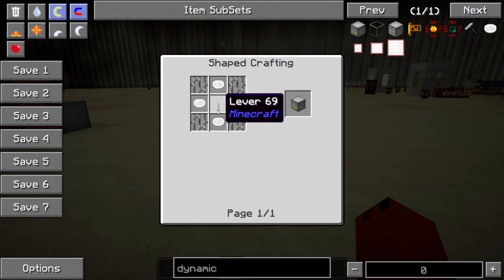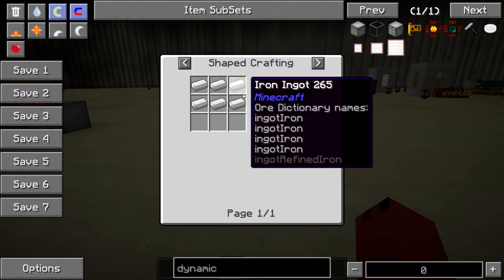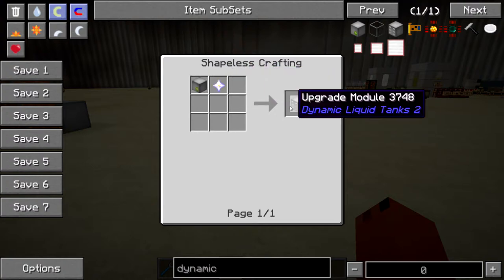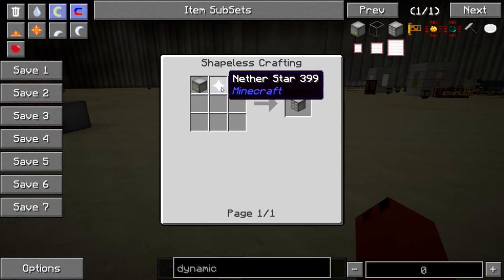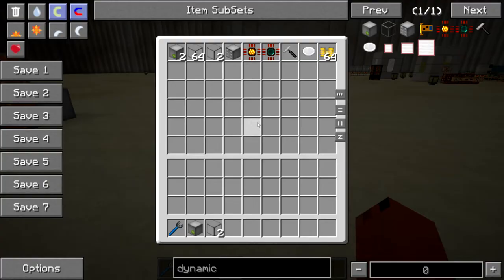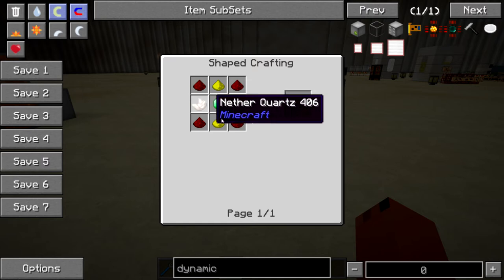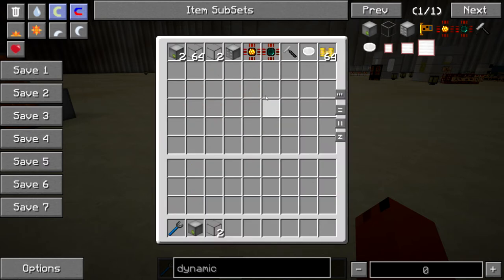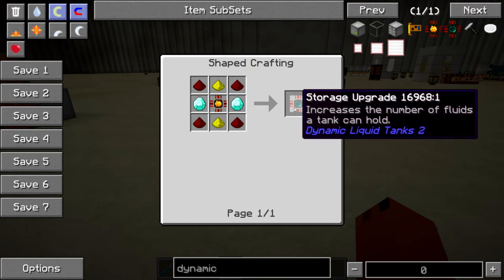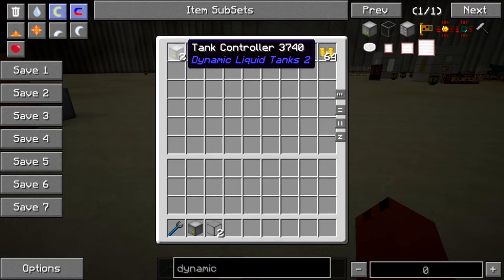You'll also need a controller — that's an iron mass, a lever, and some iron bars. Really simple recipes. The upgrade is a little bit harder, but not too hard. This is for if you want to store multiple liquids inside one tank. Feed the Beast and other launchers that have Dynamic Tanks 2 included — even some modpacks have it — because it's really simple. The storage upgrade lets you store a number of different fluids in one tank.